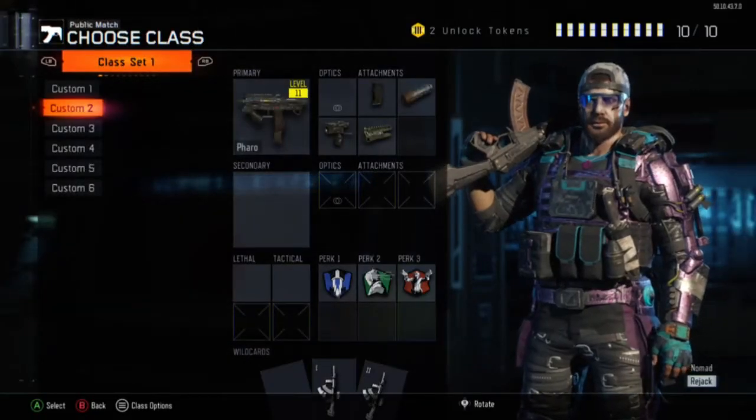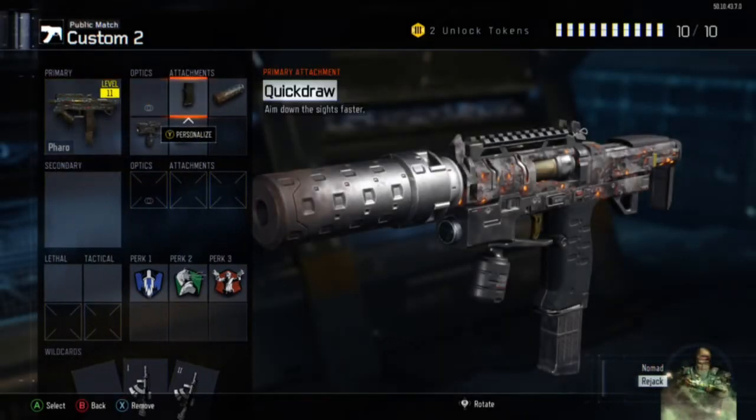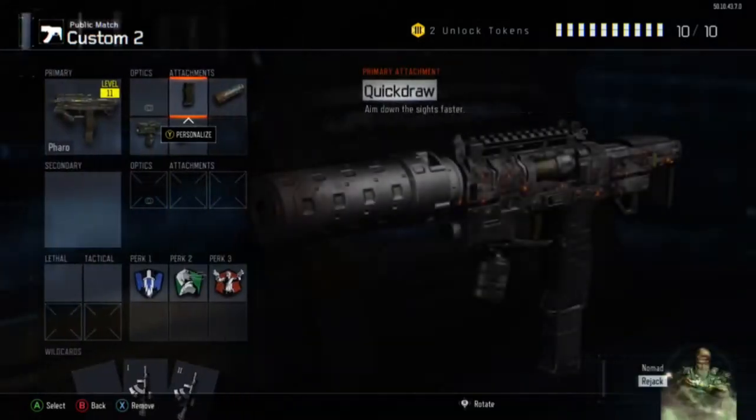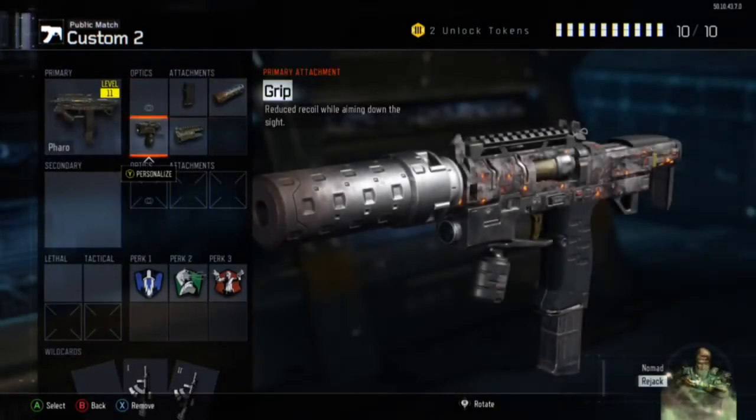Basically, obviously you're going to need the Parah, so put that on. And now you're going to want Quickdraw, and then you're going to want, obviously, Quickdraw, Suppressor — obviously many people won't see you on the map — and Grip.